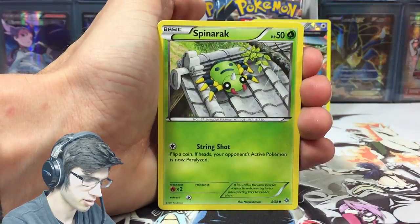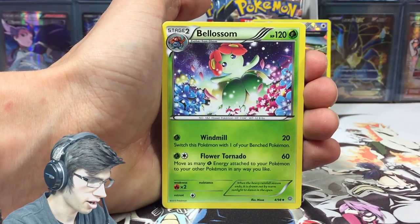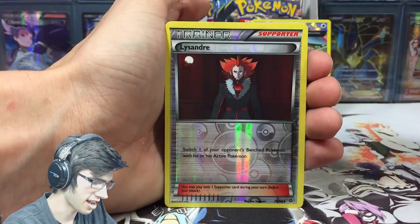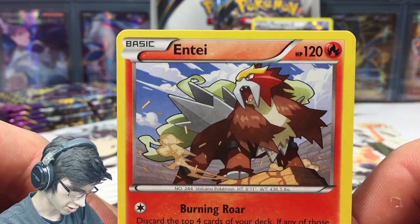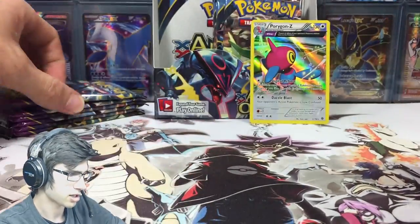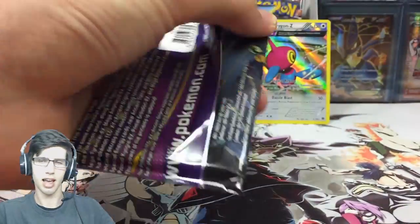We're already into pack number three, so we're kicking off strong — about three minutes into the video and we're on pack three, that's always a good start. We got a Magi Cup, Flash Energy, and Unown. We have Blossom, Hex Maniac, Lysandre reverse — not bad — and an Entei regular. Not bad, I don't mind that one.